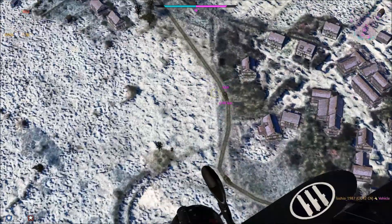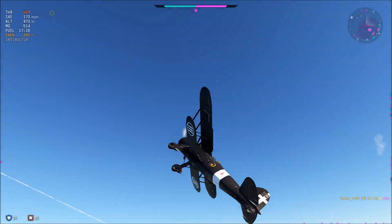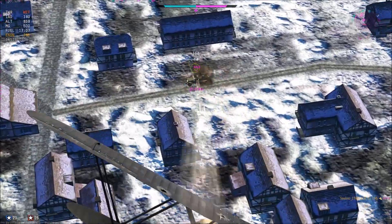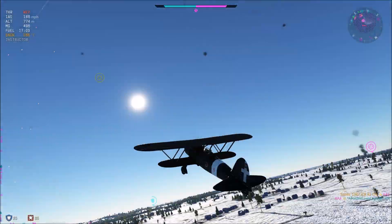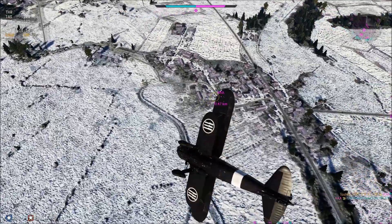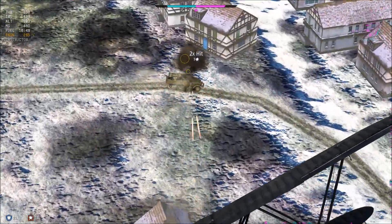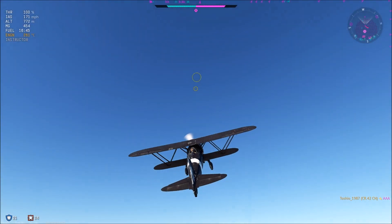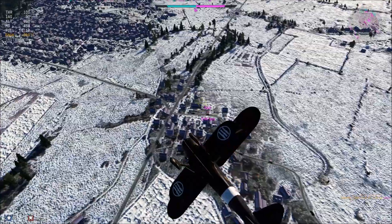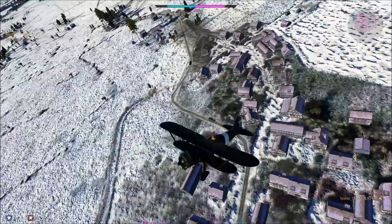Another thing you learn in the early tiers is how to engage ground targets, but unfortunately that doesn't carry on as much later in the game. I think it's a way of feeding less experienced players some score points and research early on — you don't have to face enemy players, you can take out ground targets and still make progress until you feel ready for a more challenging opponent.